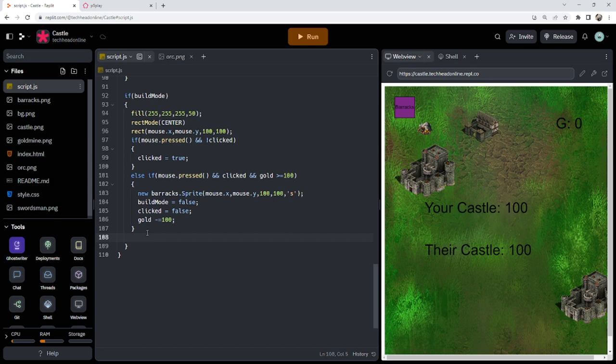Now, making sure I'm not in build mode for this: if barracks dot mouse dot pressed and my gold is greater than or equal to 100 to buy a soldier, I'm going to call a spawn soldiers function I haven't made yet. I'm also going to make a few more functions I know I'll need: soldiers move, workers mine, and enemies move.